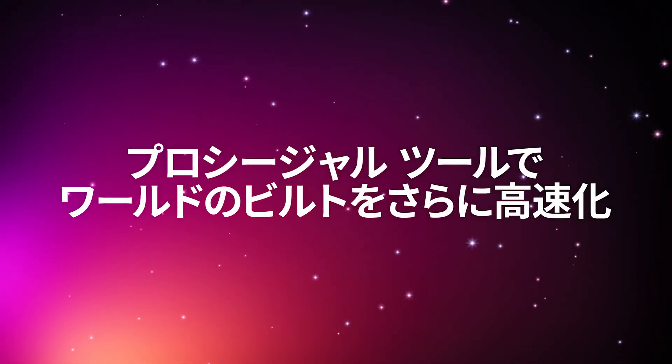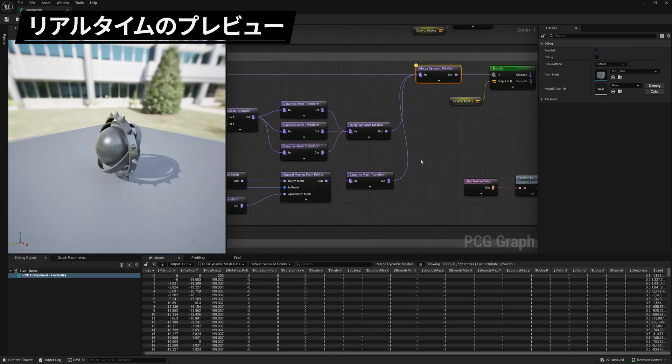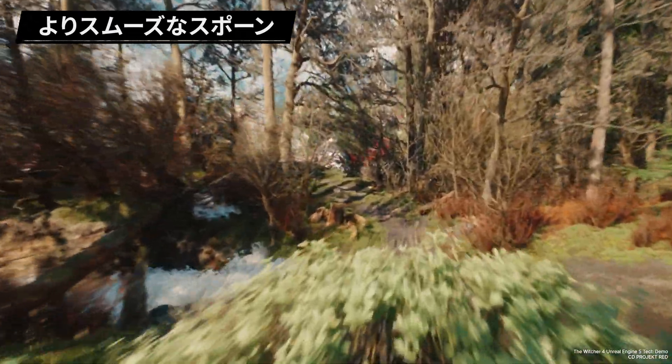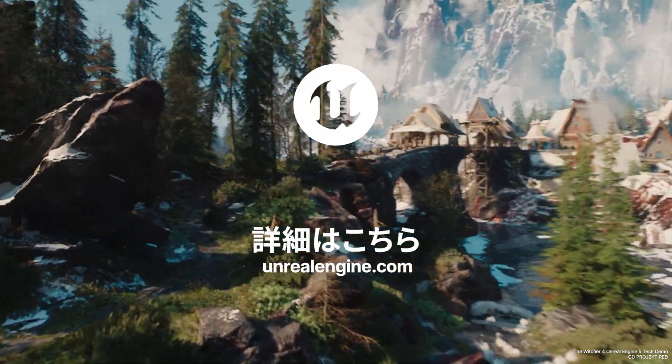Preview PCG elements in real-time using the new 3D viewport, and enjoy smoother, more efficient GPU spawning at runtime. Discover more of what's new in Unreal Engine 5.6 on our website.